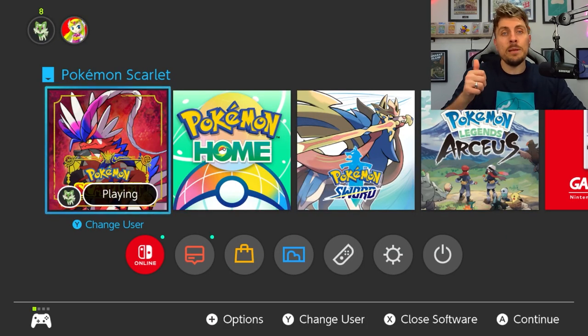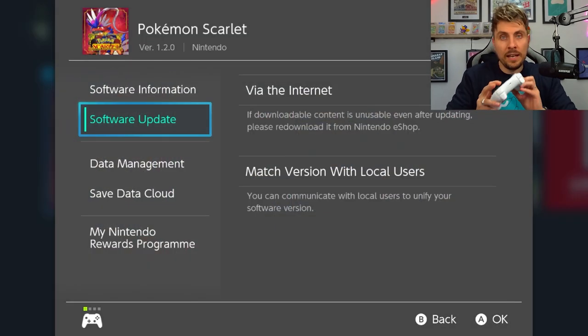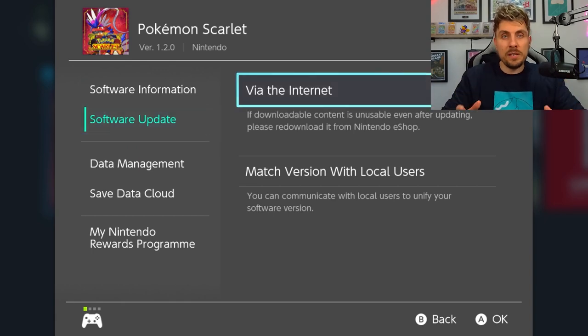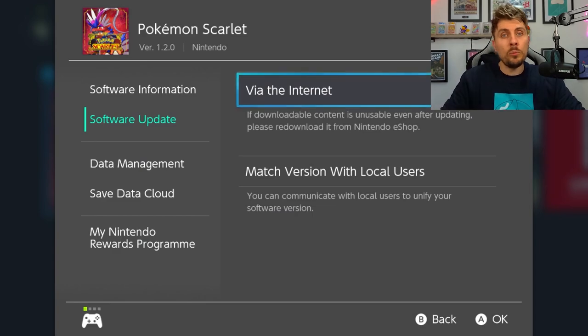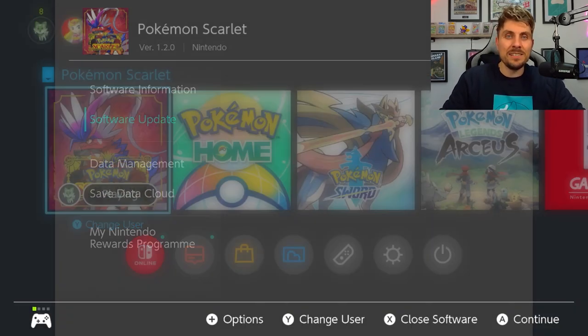To get this in your game you're going to have to first make sure you've updated your copy of Scarlet and Violet to the latest update, which is version 1.2.0. You can check by going into your home menu and clicking the plus icon on your controller — this will bring up a menu screen showing what version of the game you're on. If you're on 1.2.0 you're on the latest version.